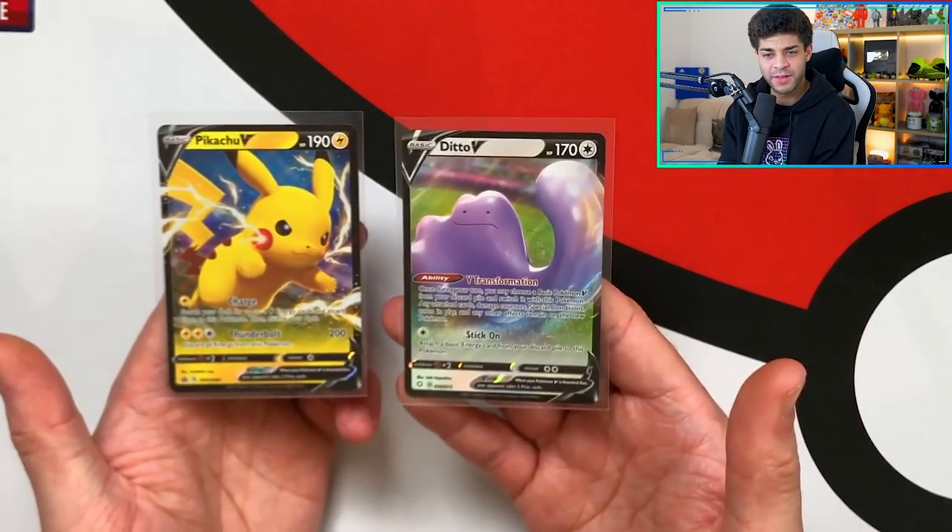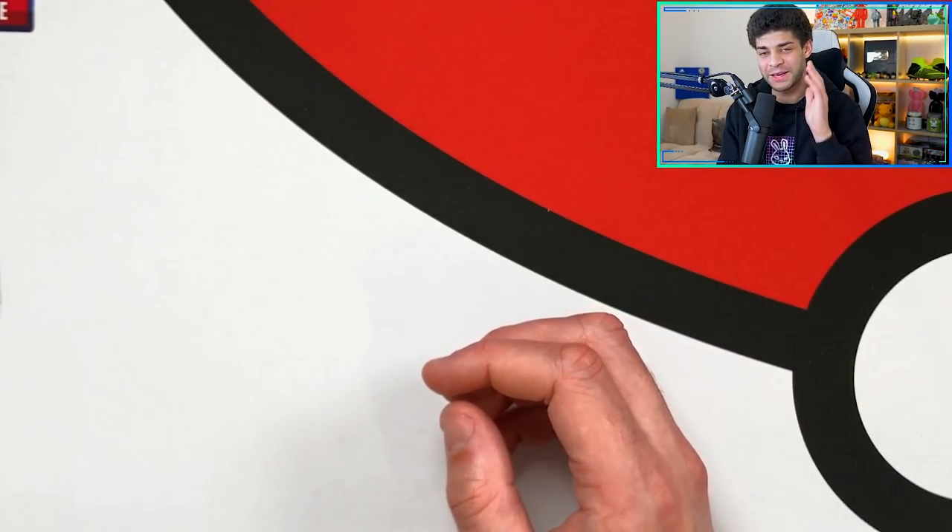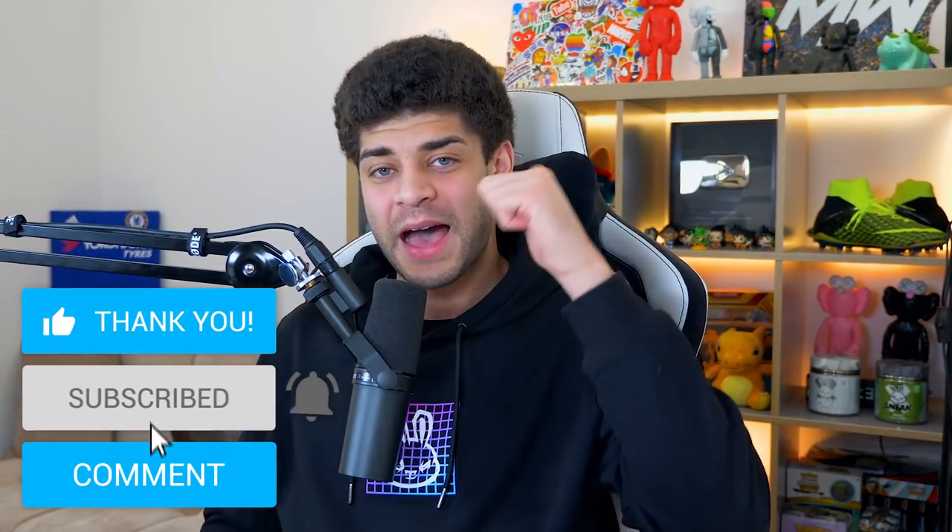To name the pulls from the Pikachu box — the notable ones are the Pikachu promo card and the Ditto V. But you did get to see all the amazing pulls in the Mad Party pin collection boxes. That's going to wrap up this video. There is a big announcement coming very soon regarding my next box break. If you want to support the channel, check out the memberships below. Hope you had a great weekend and I'll see you in the next video.